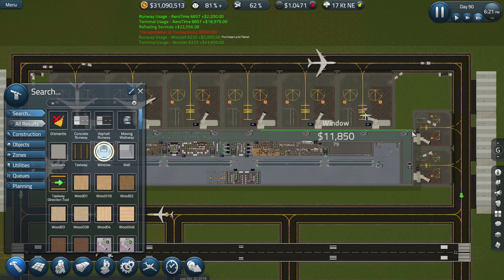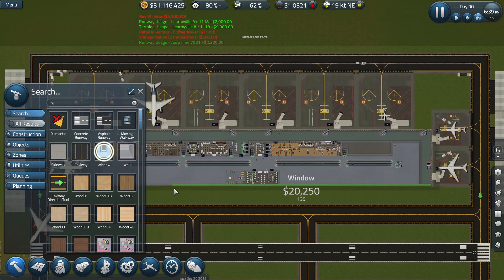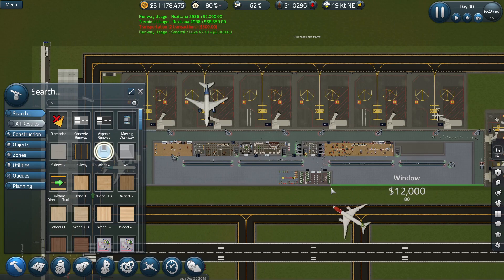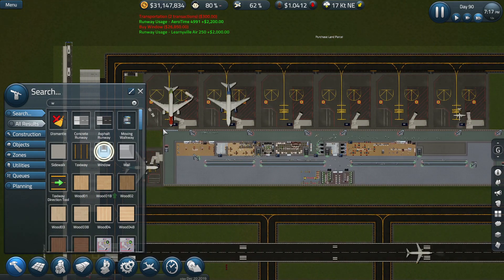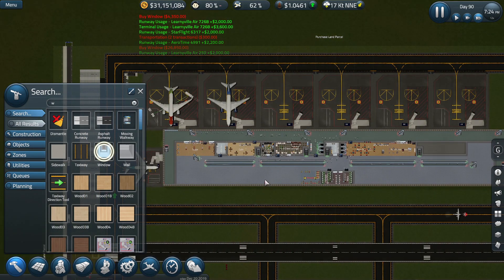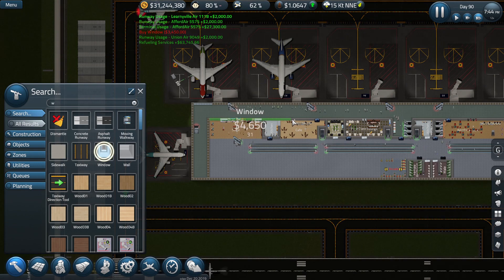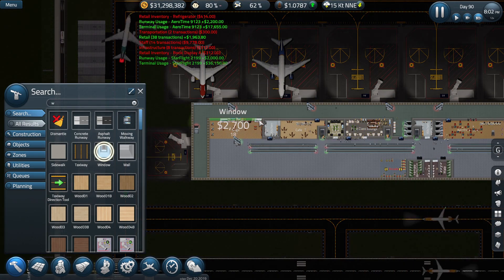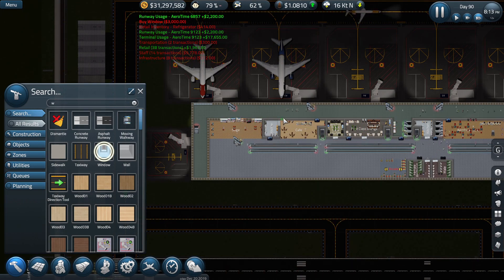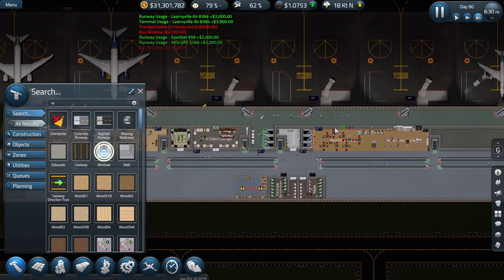We'll run the windows all the way to the end, all the way over there. Similarly, we'll run them through there — you can probably just run it straight through there as well, through the bathroom, so there's a nice view from the bathroom onto the runway. I also want to do it in here so you can actually see from one side to the other. We'll run it through all of that.